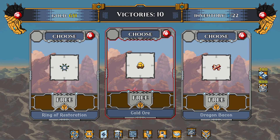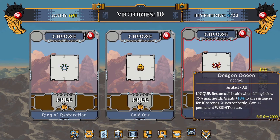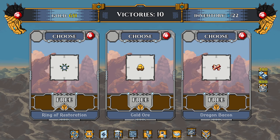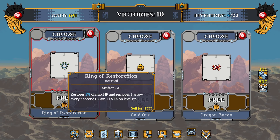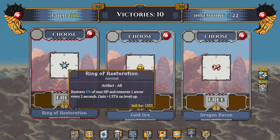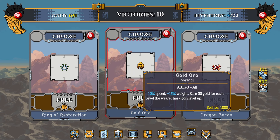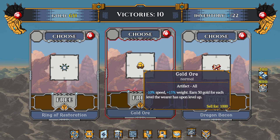On that note, here's a couple of different special items we can purchase after every 10 victories — we just went through the 10th level. Ring of restoration — instrumental for the tank, you need it. There's also a gold ore item: minus 10 speed, plus 10 weight, earn 30 gold for each level the wearer has. And a 10 resistance ring for 10 seconds, 2 uses per battle.